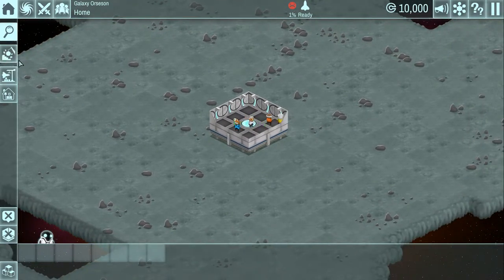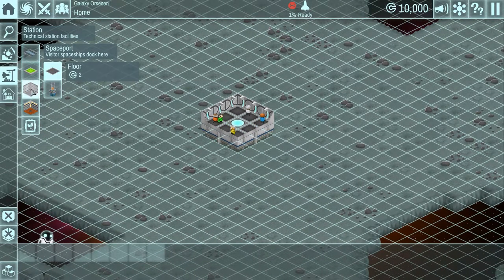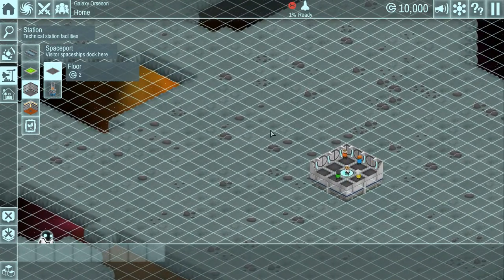On the left here, let's go over the main part of this section of the game - I guess you would call this the base building or tycoon section. You have rooms where you can do various things. For example, the spaceport - this is where visitors will come in, because you want visitors to come by and spend money. That's how you make money, or credits as they're called.